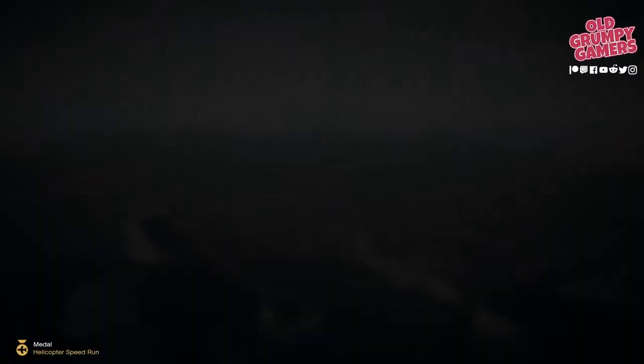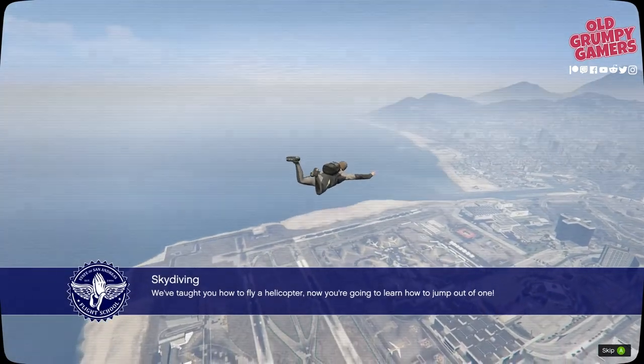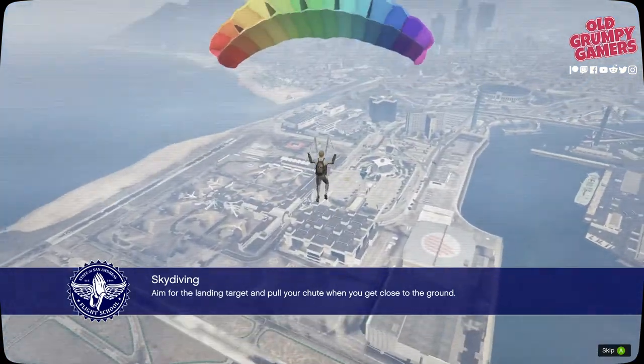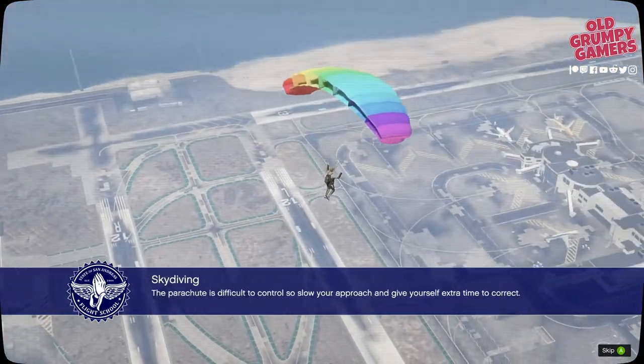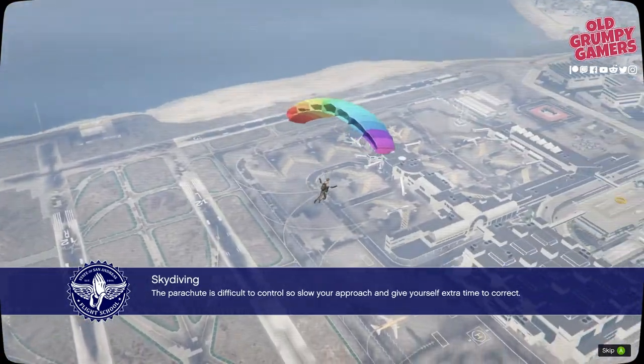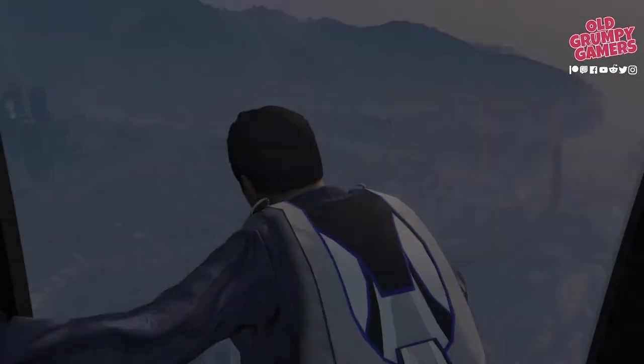Here's the briefing: 'We've taught you how to fly a helicopter — now you're gonna learn how to jump out of one. Aim for the landing target and pull your chute when you get close to the ground. The parachute is difficult to control, so slow your approach and give yourself extra time to correct.' All right, sounds easy, looks easy — not actually easy.